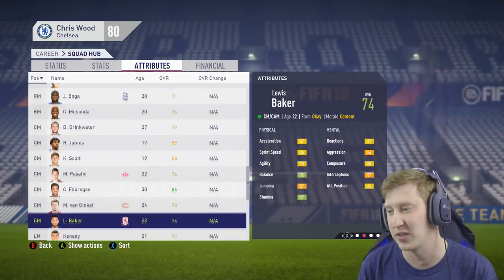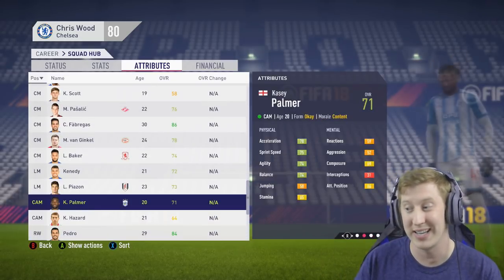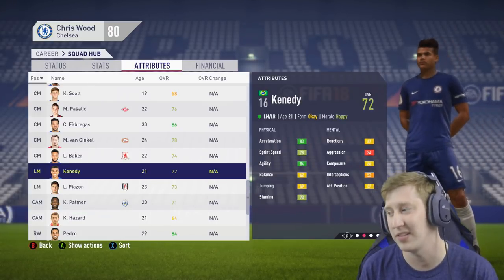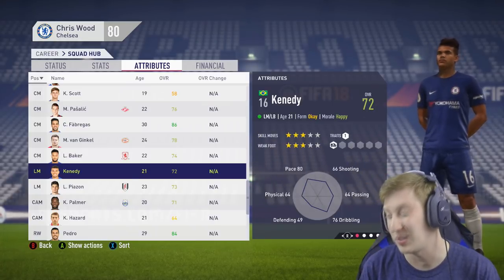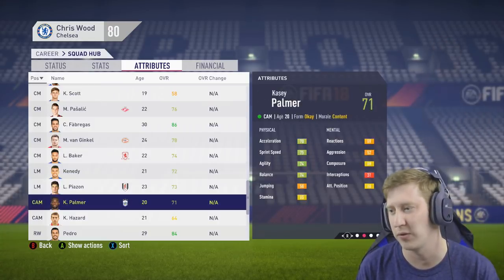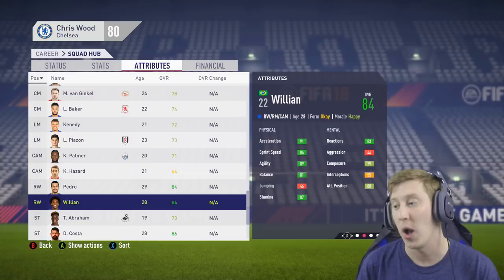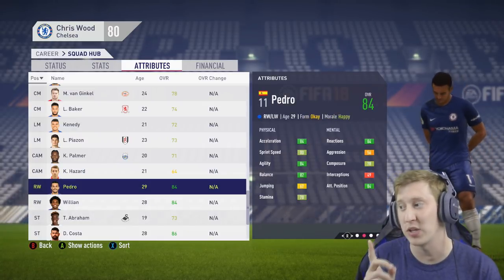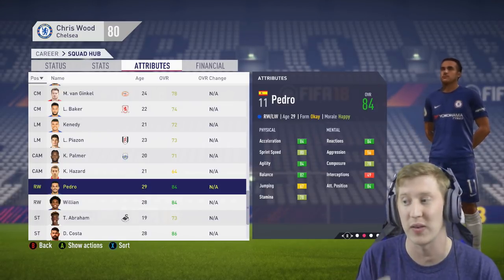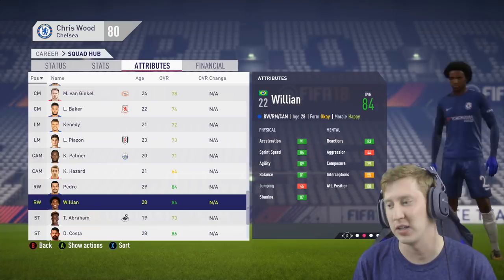Marco van Ginkel is out on loan currently at PSV. Luis Baker is out on loan at Middlesbrough. On the left-hand side of midfield, Lukas Piazon is out on loan at Fulham. Casey Palmer is currently out on loan at Huddersfield Town. Kennedy is another player that could be utilised quite well — 72 rated, has the potential to grow. I will use him and train him. On the right-hand side of midfield, or basically in the front three, we have Pedro and Willian. I'm going to utilise Pedro at CAM to start off with, but central attacking midfield is most certainly a position I want to strengthen in this window, so give me your CAM suggestions.